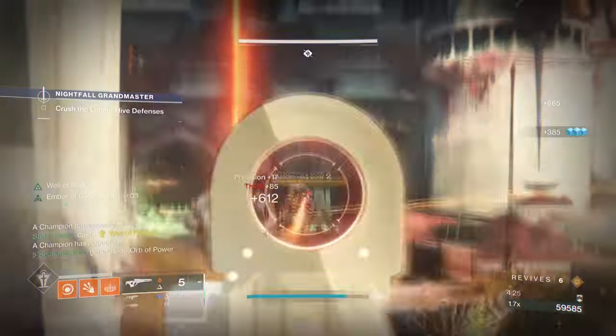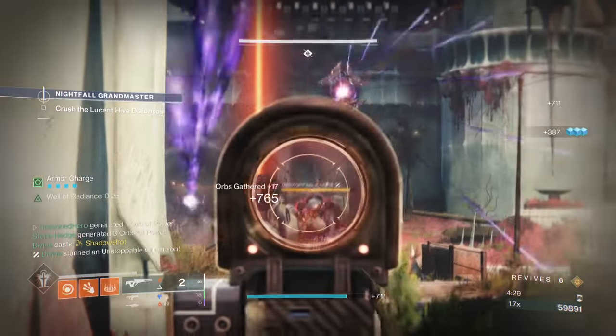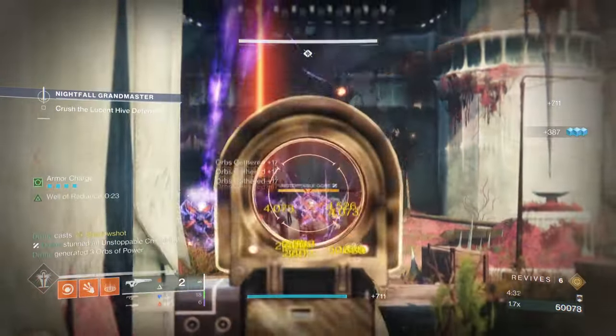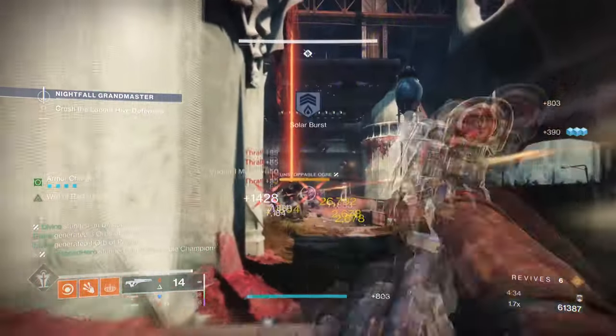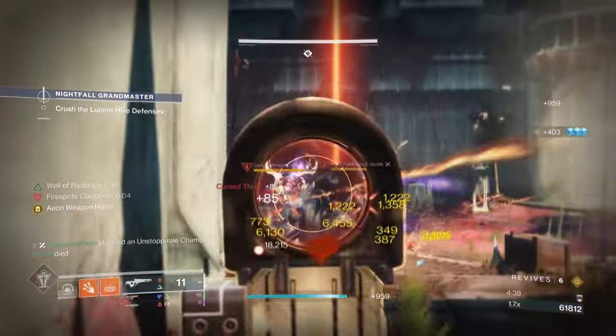A 20% debuff, non-stop radiant buff for your team, 33.3% ability regen for our teammates, fast ability energy for us, and an easy-to-access scorch plus ignition mechanic is the tip of the iceberg when looking at this build.